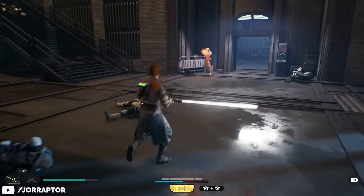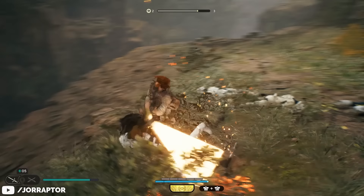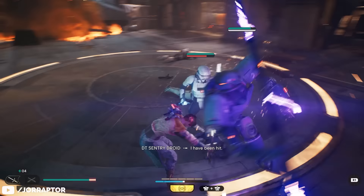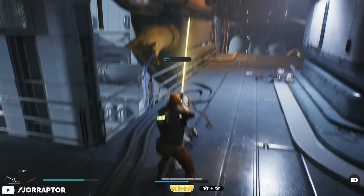Whereas other stances need multiple hits to break the guard of a scout trooper commander — the one with the orange shoulder pad — the crossguard only needs one to break and then one to kill the trooper. It's also great against shield troopers, as with the rending strike skill unlocked you can charge an extra powerful swing by holding the attack button that breaks their shields in one hit. So while it ultimately leads to a very rewarding playstyle, it's not the easiest stance to master.